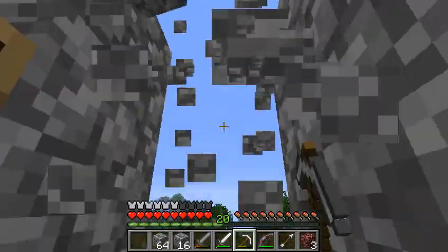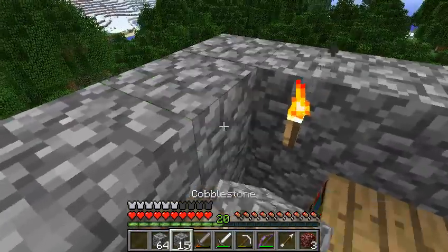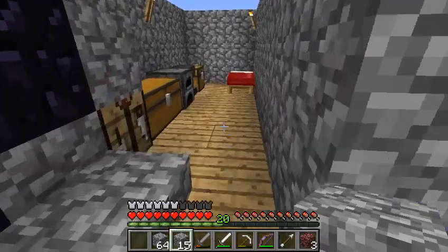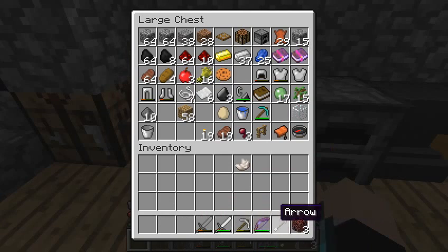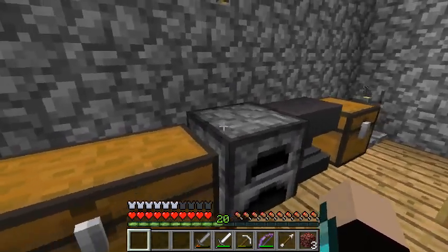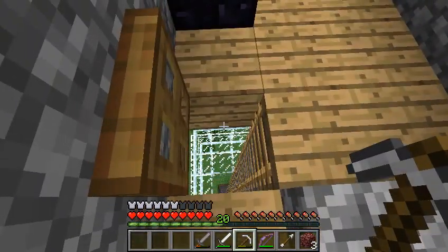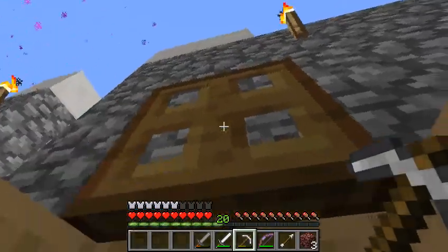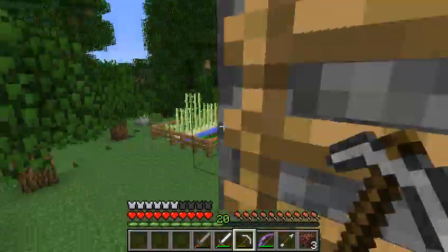Let's mine this cobblestone to get out. I don't want to mine the bookshelves because they don't drop bookshelves — they drop books and not the wood. That would be inefficient to mine them. I've got this in other quartz, not sure what I'm gonna do with that. You know that cave I found down near the dungeon? I've been wanting to explore that. Let's go and do that.